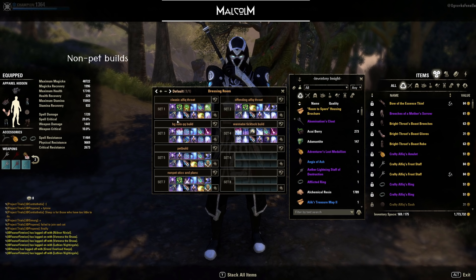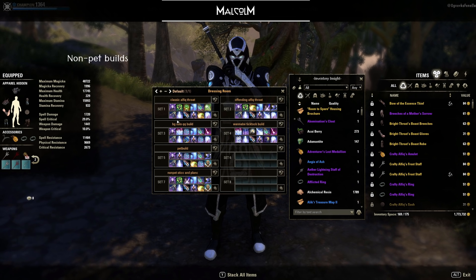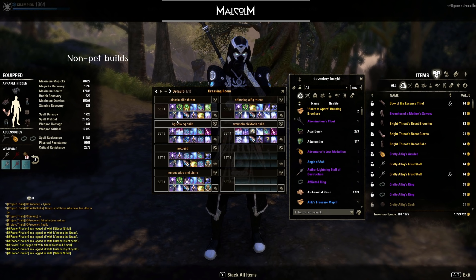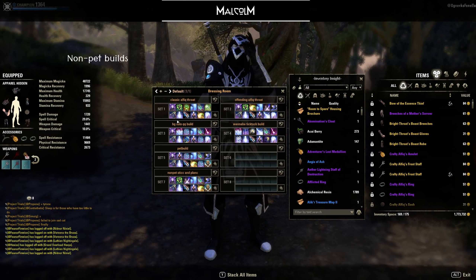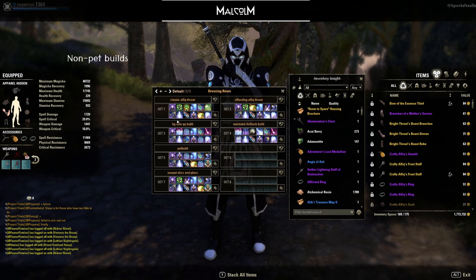As always, build links will be in the description and in the discord server. Those links also have details on enchantments and champion points. I want to stress that especially for enchantments, go with whatever suits you. For example, if you feel like you lack stamina sustain or maximum stamina, go for more tristat enchantments. But if you're fine on that and want bigger shields, go for maximum magicka enchantments — though you don't want to overdo it, because then your health drops too much, reducing your defense. What you see in the builds is simply what I prefer.